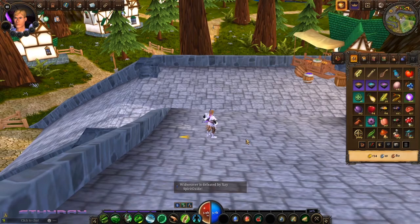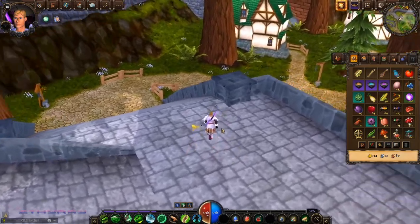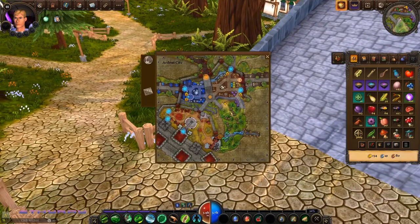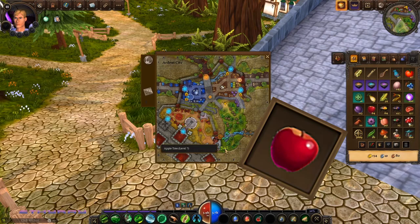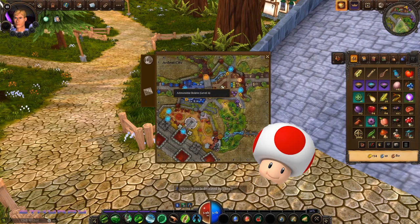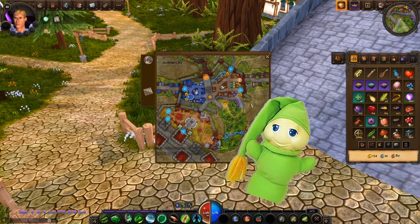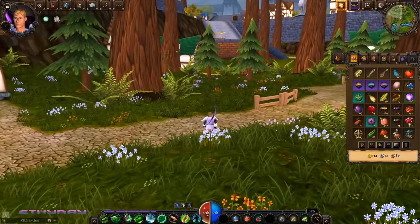Today we're going to talk about gathering in Villagers and Heroes. First, you need to know there are eight different types of nodes you can gather from: wood trees, fruit trees, meat fish, oil fish, metal, mushrooms, beetles, and silkworms. Every single place where you can gather is called a node.